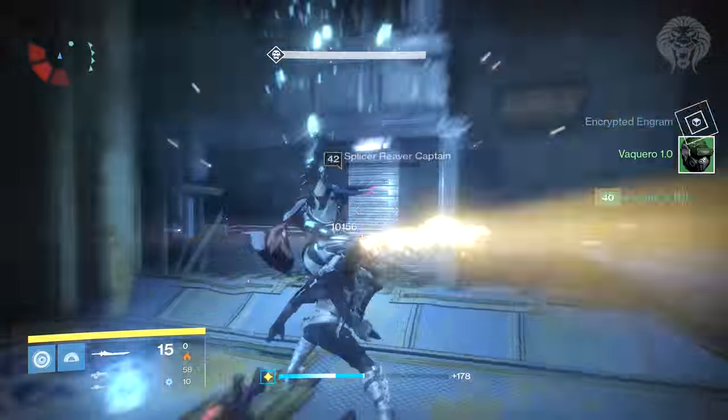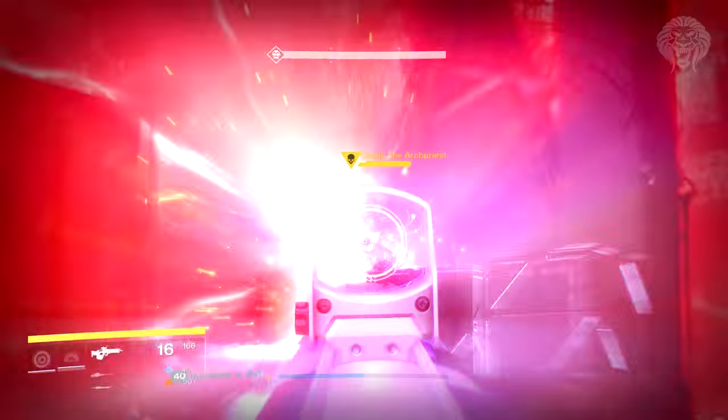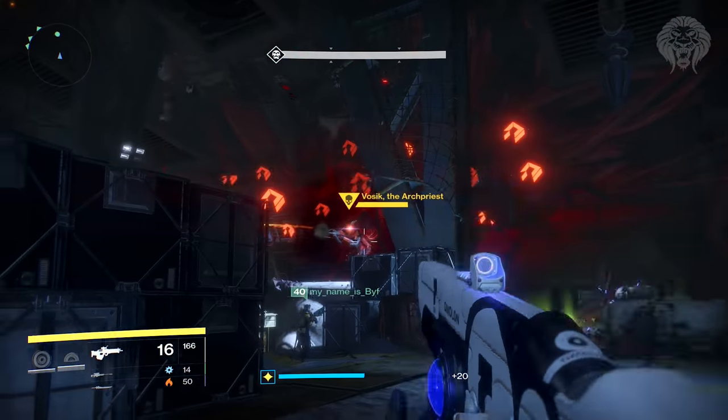Then another round: kill more ads. This time a major captain is going to spawn and you need to kill him preferably quickly because he's quite a pain - swords will do the trick. Again, throw the orbs at Vosik and you'll take off that final third of his shield. Now he's exposed.